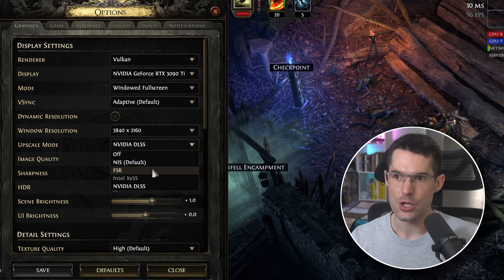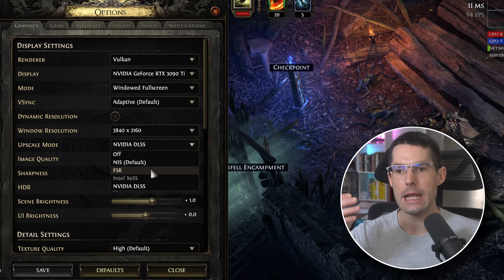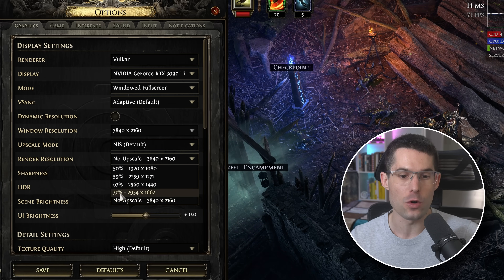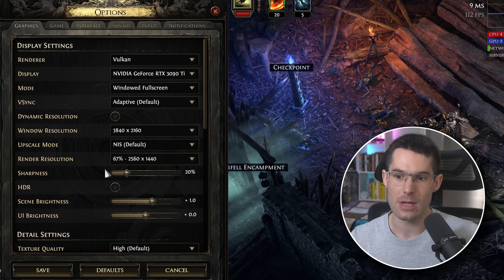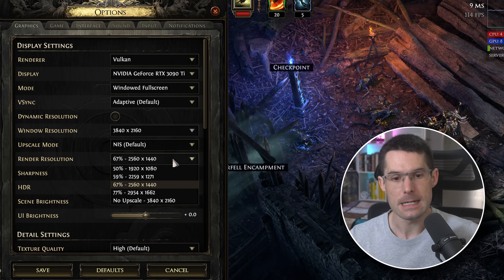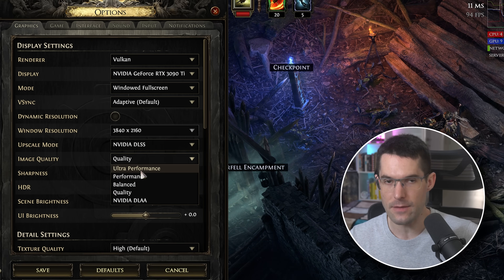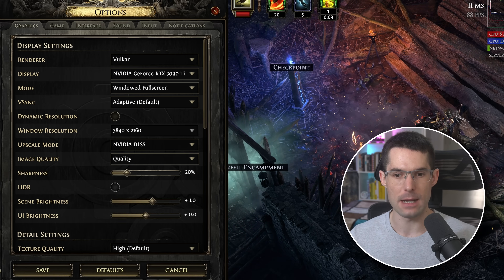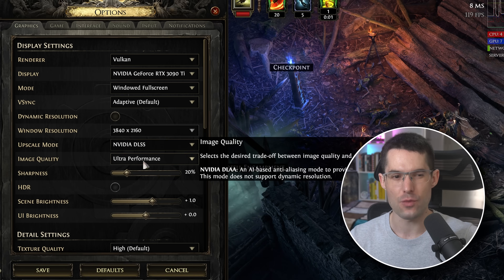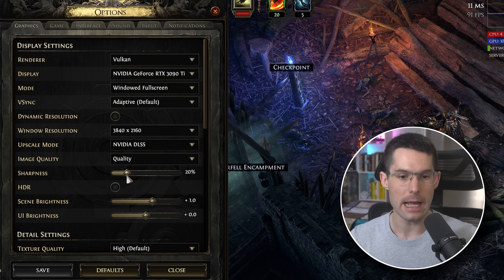For upscale mode, I use Nvidia DLSS. If you have an AMD card, I'd recommend FSR — it's way more compatible with all hardware. You could also use NIS and lower it to 77% or 67%, so the game looks objectively worse but you gain around 20 FPS. For me, Nvidia DLSS at Quality looks nice. At Performance or Ultra Performance, certain effects like lightning zaps can look really strange, so I don't recommend those presets.